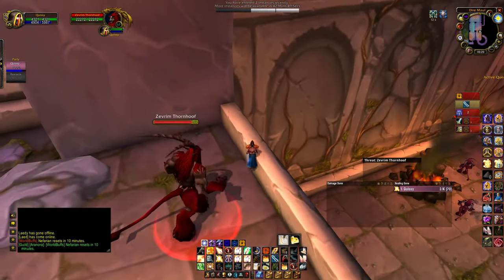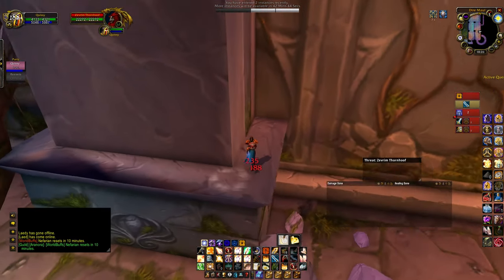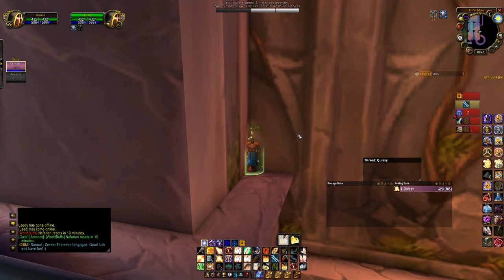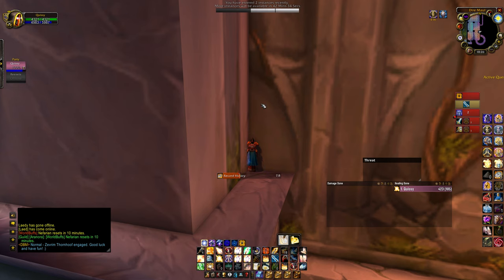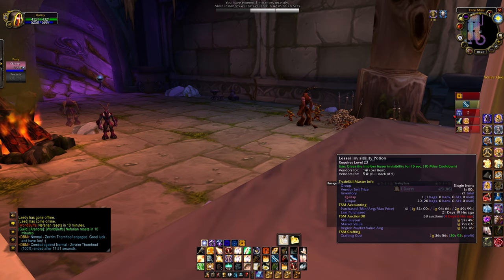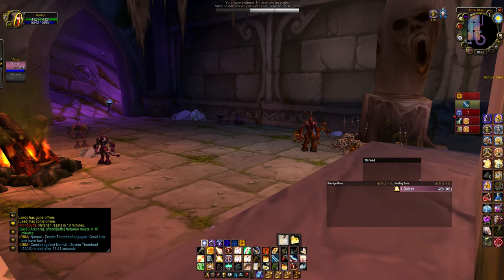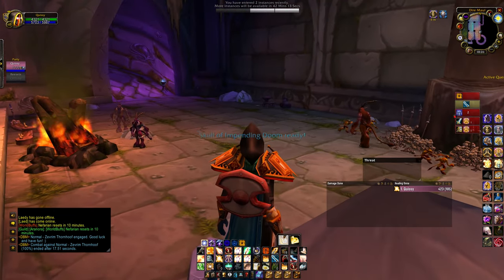Looks like he aggroed on me - no big deal. Jump up onto this ledge and drop down onto the ledge below, just stand there for a few seconds and you'll drop combat. Any class could do this - again, if you're stealth you don't need to worry. I wait till combat drops so I can pop my invisibility potion, because you cannot pop a lesser invisibility potion or regular invisibility potion if you're in combat. You do have to wait till you're out of combat.